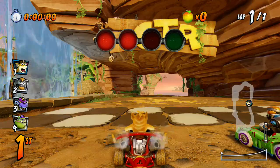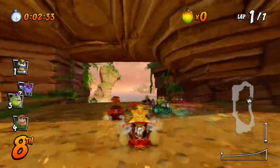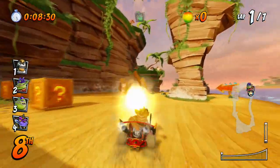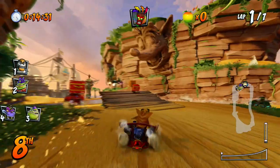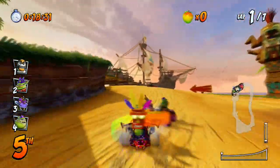Unfortunately for this challenge it does involve an item, and that's gonna be the boost. All you have to do is be behind a character, use it right behind them, and you'll squish them. Being an item, it's gonna be randomly generated, and you're gonna have to stay in the back of the pack. You don't have to be in first place or win the race — as long as you squish three people.